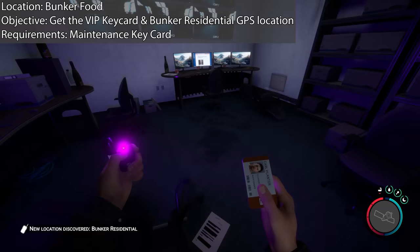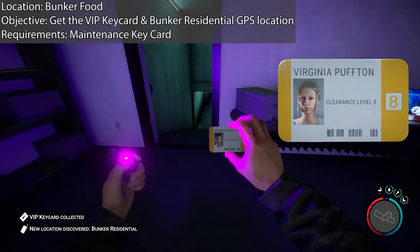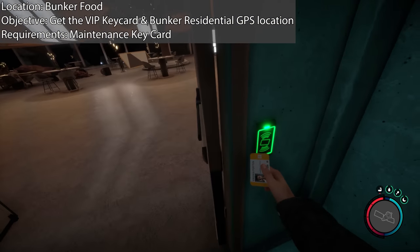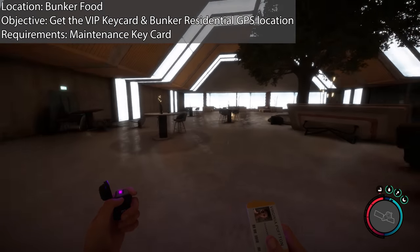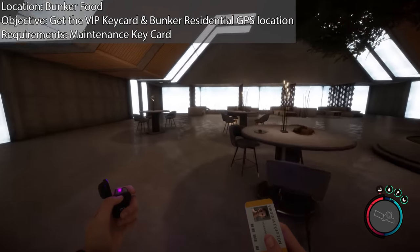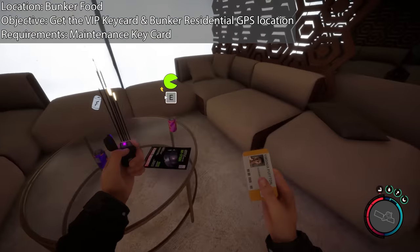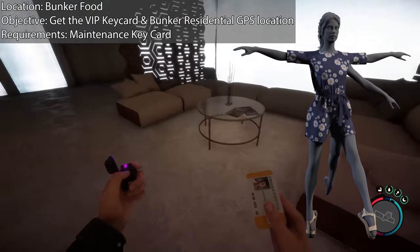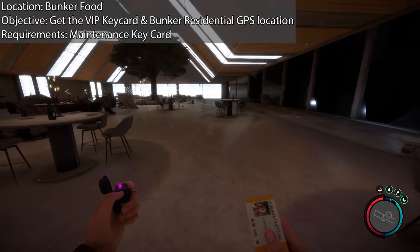Once you proceed towards the end, you'll find a room with a laptop that will give you the Bunker Residential GPS location, and it will give you the VIP Keycard, which has Virginia's face on it. There's another section you can enter — it's like a dining room, and this is the location of a mini boss fight. You don't really need to do it; you can skip it, but there are no essential items — just a couple of story items and Virginia's dress, which is actually a play suit or jumpsuit. This fight is hard, so you want to be prepared.